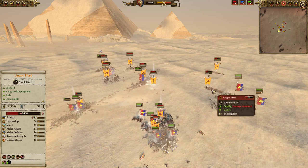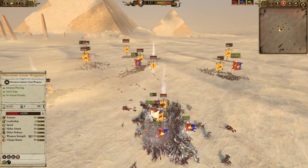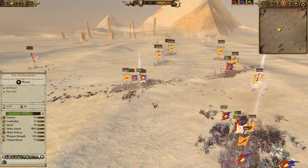The Mounted Yeomen here are going to try to get a charge on the Ungor Herd and kind of flop — I expected them to route almost immediately, and they held a lot better than I anticipated. That said, the Minotaurs get completely dumpstered and you can see they're dropping HP incredibly quickly there.